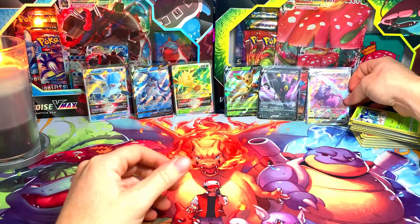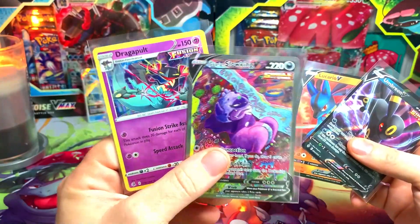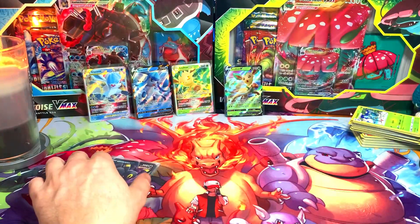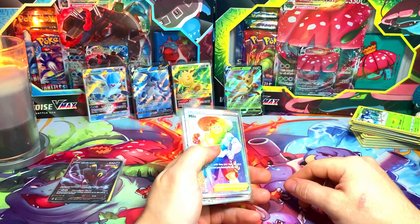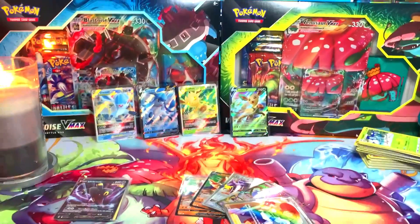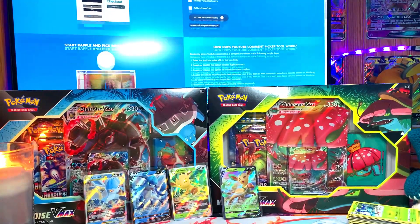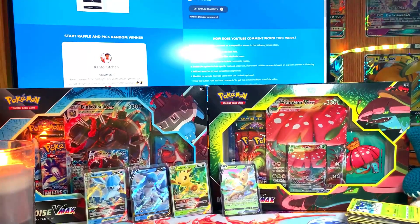Here are the actual hits from the packs: Umbreon V, Lucario V, and a Galarian Slowking V alternate art. All these cards are going into today's giveaway — I'm keeping the promo cards I wanted. Now we're going to announce the giveaway winner from the PSA live stream I did a couple weeks ago. Sorry for the delay! Let me pull up the YouTube comments.